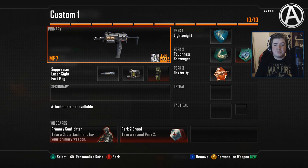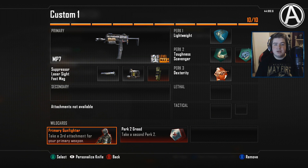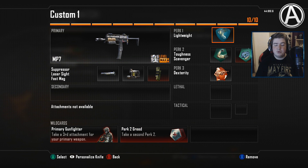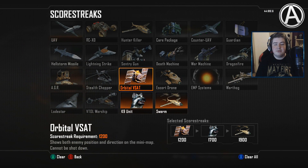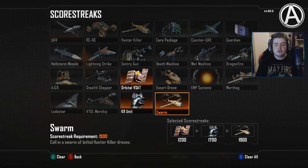Okay, so this is the class setup we're going to use today. We're going to be running around with the MP7 with the suppressor, laser sights, and the Fastmag - of course courtesy of the primary gunfighter wildcard. Then perk 2 Greed, perk 1 Lightweight, after that Toughness and Scavenger, and finally for perk 3 we have Dexterity. For my streaks I'll be using the Orbital VSAT, the K9 unit, and then the Swarm.